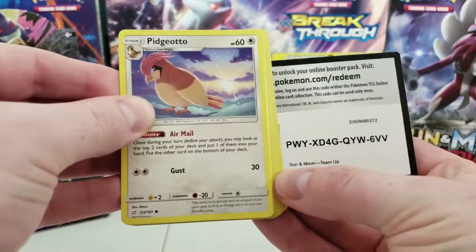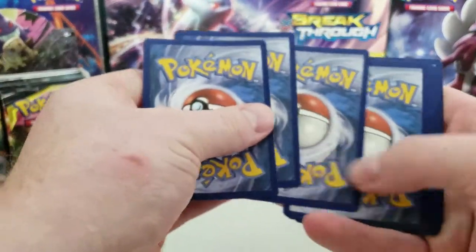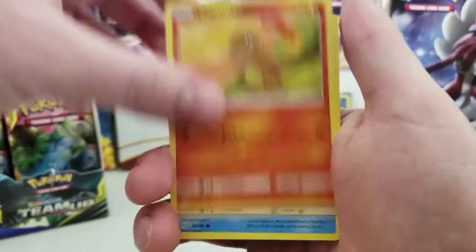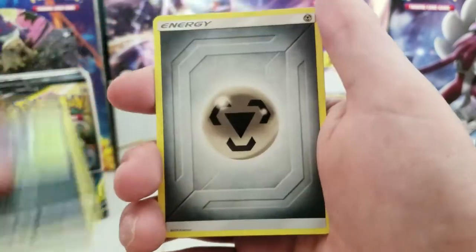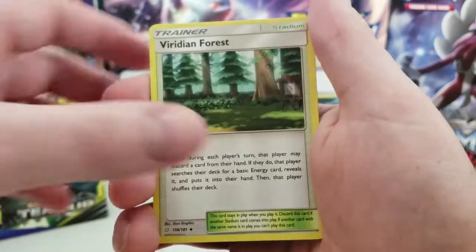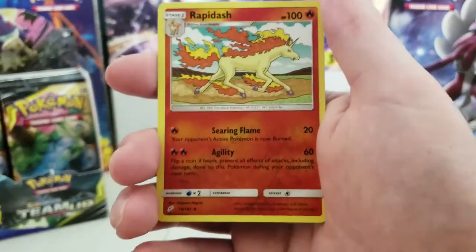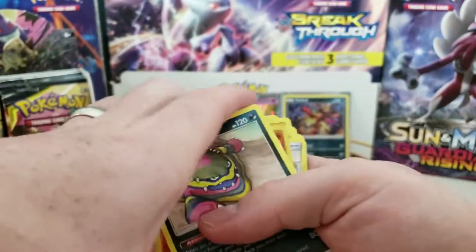There's the code card. Pidgeotto, Charmander, Staryu, Litton, Zoro, Steel Energy, Viridian Forest, Rapidash, Electric Charger, Rapidash Reverse Hollow, and an Alolan Muk regular rare.